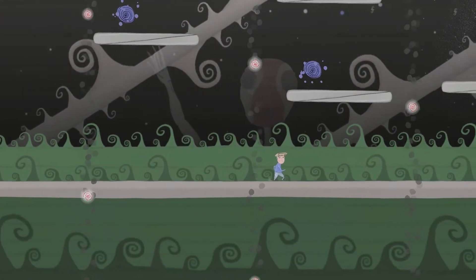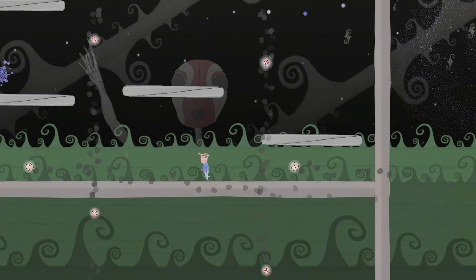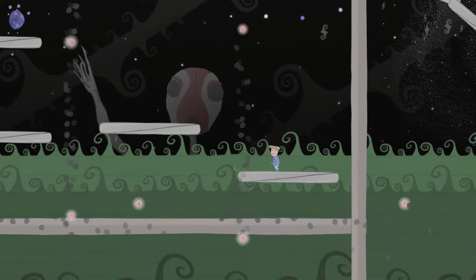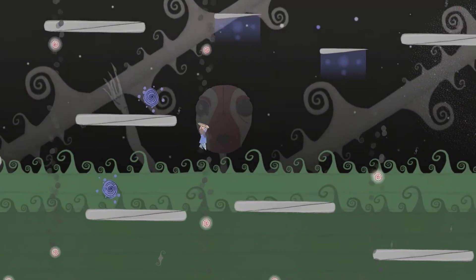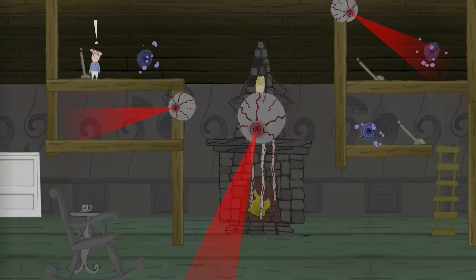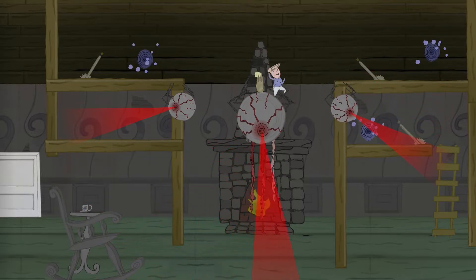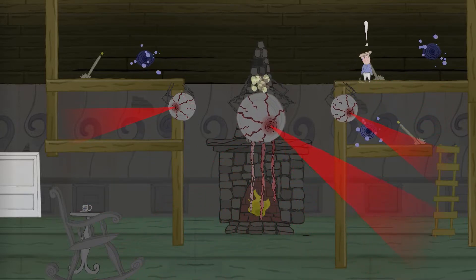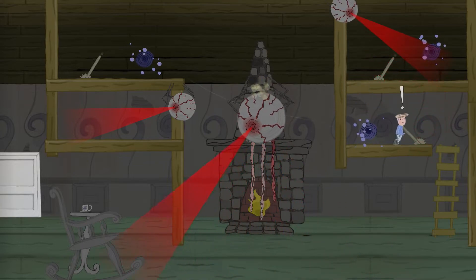At its core, Hastoria is primarily a puzzle platformer, though I felt that the game's art style did a really good job of adding an element of horror to the title by creating somewhat of a dark and disturbing atmosphere. While it's by no means the most impressive looking game on the Switch, I did really like the creepiness of some of the enemies, and it was the little details — like the creatures that lurk in the background just watching you — that really stood out to me.